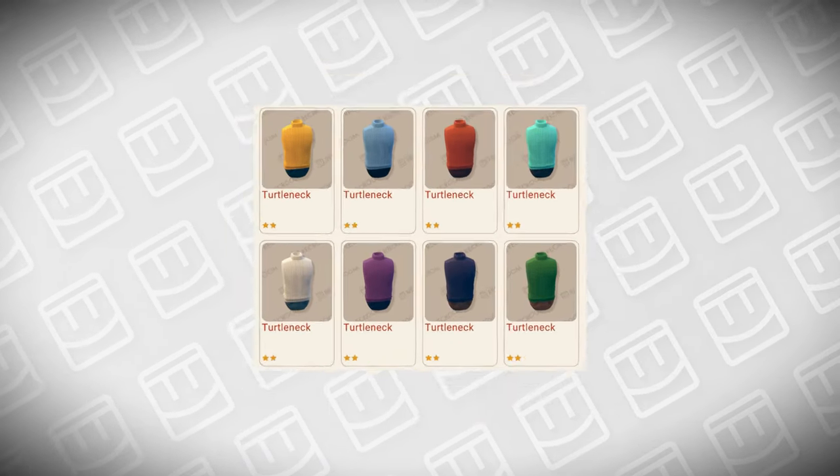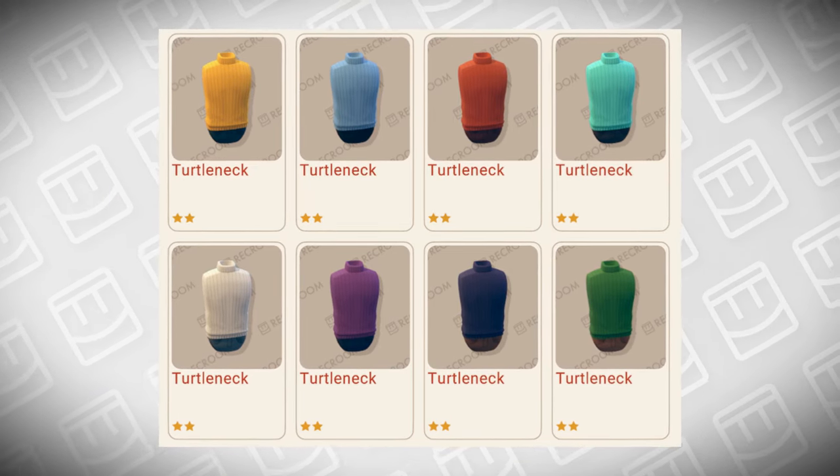Rec Room will sometimes use old cosmetics and recolor them to look different, resulting in new cosmetics that are easy to make and can be sold for tokens. I made this loading screen back when Rec Room didn't have white angel wings, and I made videos talking about wanting white angel wings until they were finally released. Those angel wings are a recolor of the Pegasus wings, so I wondered what other cosmetics could get recolored in the future. I made a list and concepts for potential recolors, starting with the Romper set — one of my favorite sets. I made a purplish-blue version and a rainbow version. Next, the Werewolf set, which I think will definitely get recolored since it sells well — I made a brown and blue version.